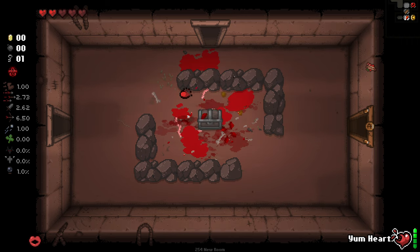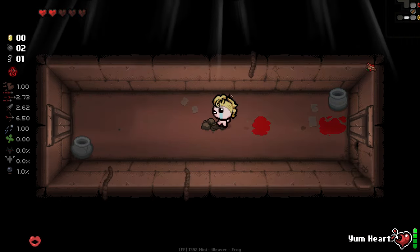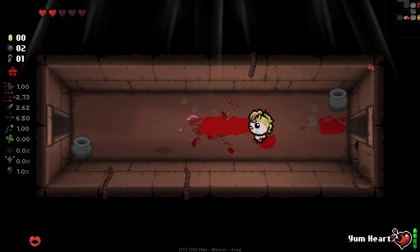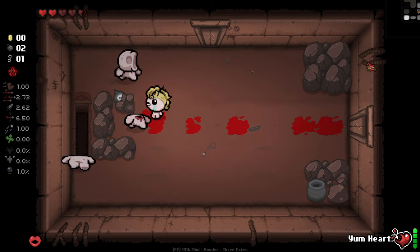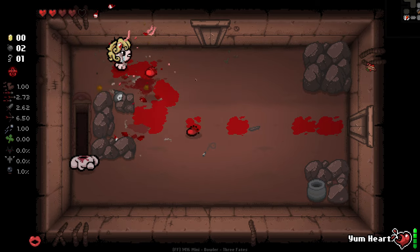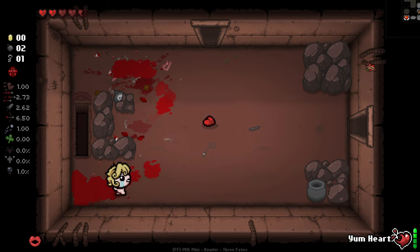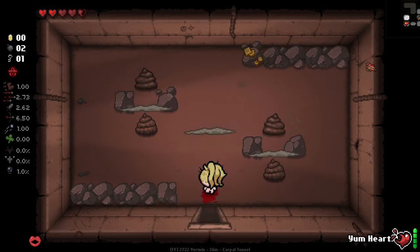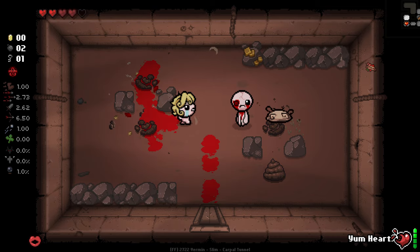Normally I feel like Delirium is one of those ones that you always do as an addition to something else. Whereas now we're gonna have to kind of slightly try and force it through doing Hush. We do start with an extra heart as this character as well as the boss trap room and mob trap room trinket, so got some pretty good stuff going on here.